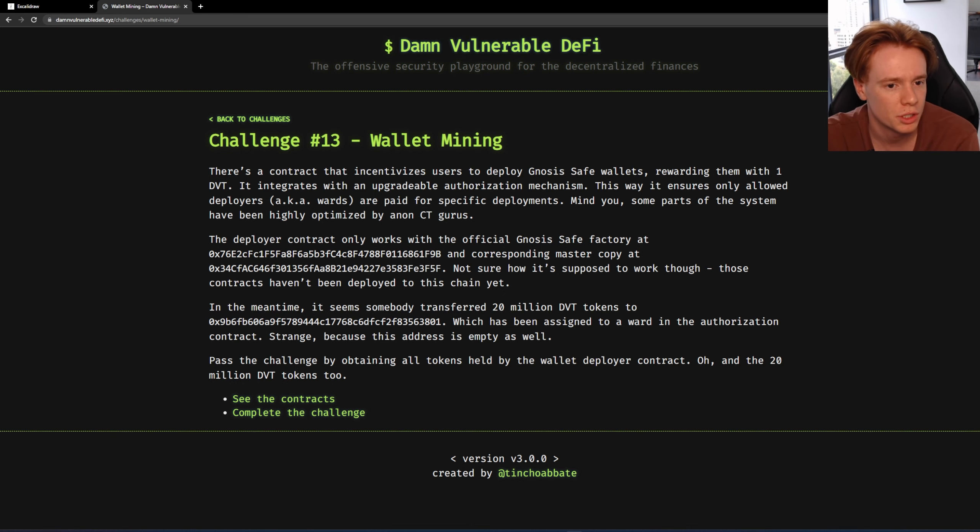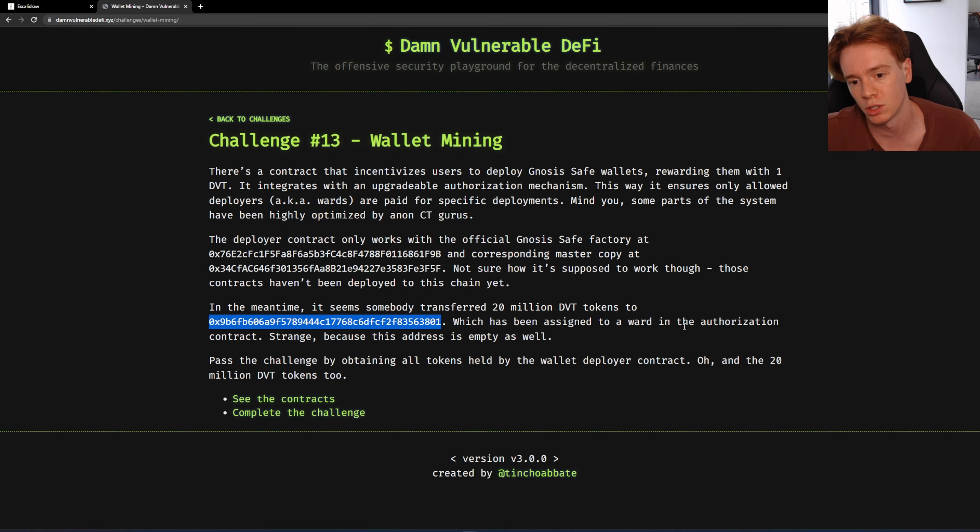Let's read through the challenge. There's a contract that incentivizes users to deploy Gnosis Safe wallets, rewarding them with one DVT. It integrates with an upgradable authorization mechanism — this way it only allows deployers, a.k.a. wards, to be paid for specific deployments. Some parts of the system have been highly optimized by Anon CT Gurus. The deployer contract only works with the official safe factory and the corresponding master copy at specific addresses. Those contracts haven't been deployed to this chain yet. Meanwhile, somebody has transferred 20 million DVT tokens to a contract address which has been assigned to a ward in the authorization contract — and that address is empty as well.